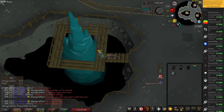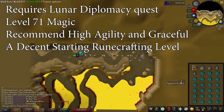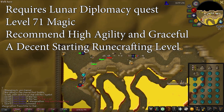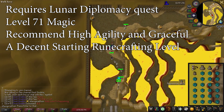Levels are still going to be the best method if you want more XP an hour. ZMI is a more complicated method than other runecrafting methods, but much less intensive. To do ZMI effectively, you will need to have completed Lunar Diplomacy for the Lunar Spellbook, as you need it for Arania Teleport and NPC Contact to repair your pouches. I also recommend not starting until you have a high agility level and the graceful outfit, as you will be doing a ton of running.